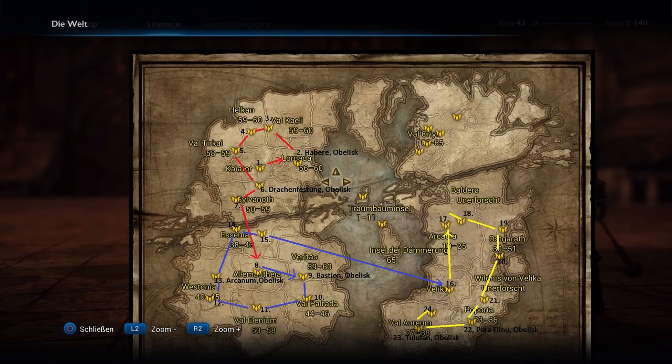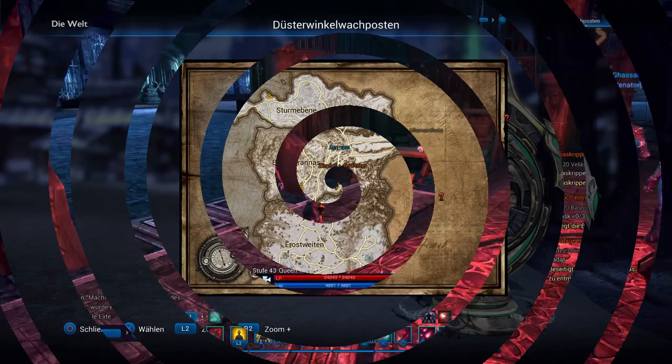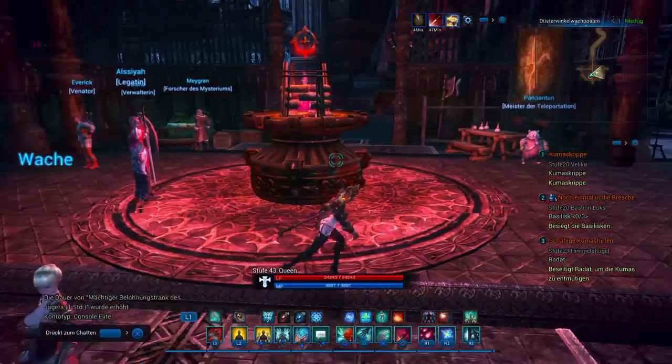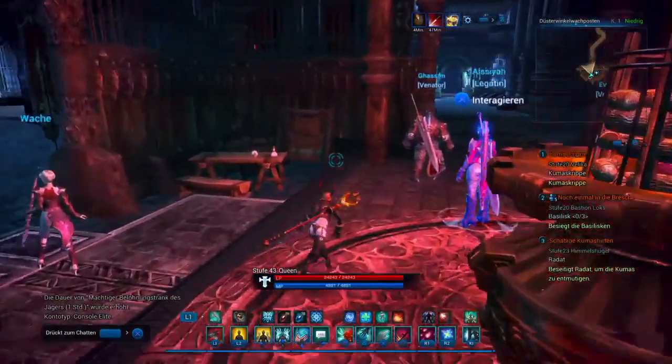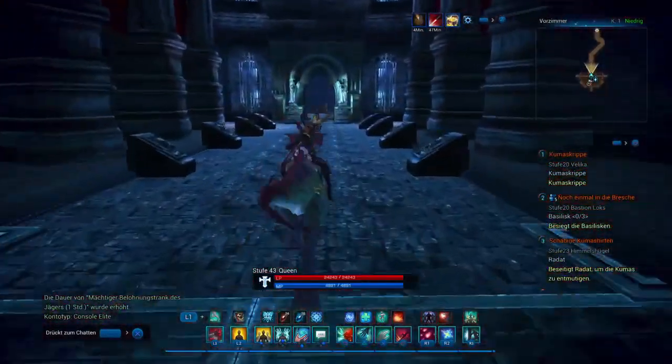You'll always see the map again showing where you should travel — I always show only the obelisks and how to get them. Next one is the Arcanum. Go there to the market point shown on the map. Now you're at the station area.